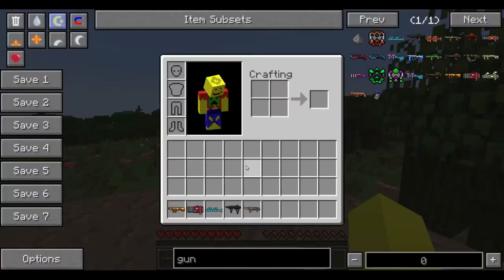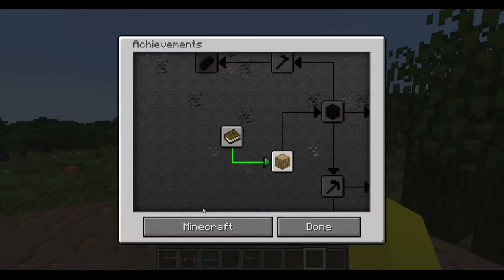So basically guys, I've linked every Advent of Ascension weapon to an achievement, so when you pick up a gun for the first time you'll get an achievement. Let's go to the achievements pages here.